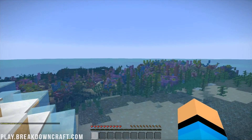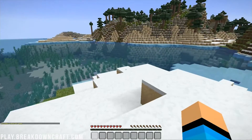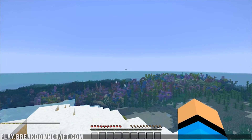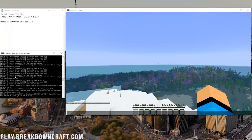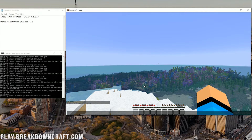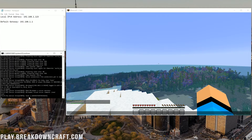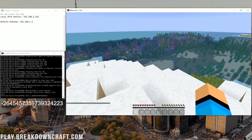Here we are on our server — it's absolutely beautiful. This is actually a perfect time for me to show you how to op yourself. Come over to your server console, type OP and then your username. This is going to allow you to do things like /gamemode creative and all that stuff, but also /seed. And there's the seed — you might have to zoom in to see it.